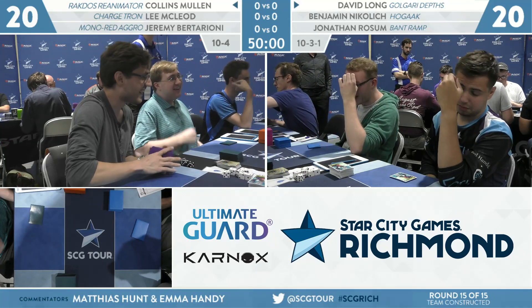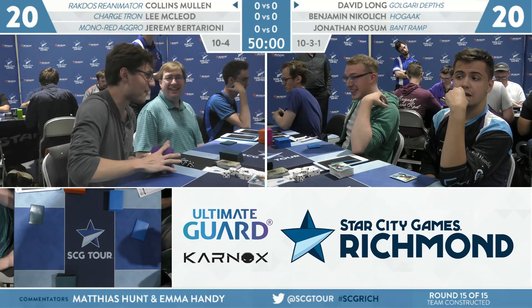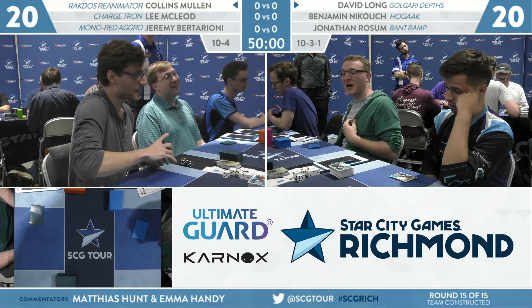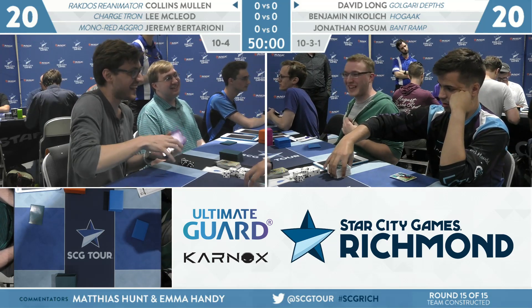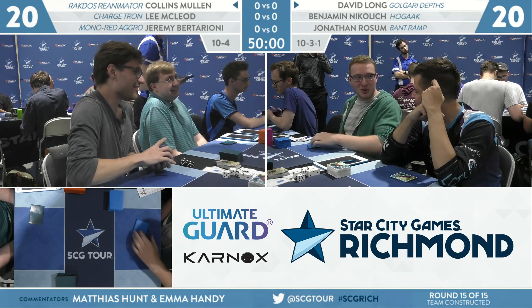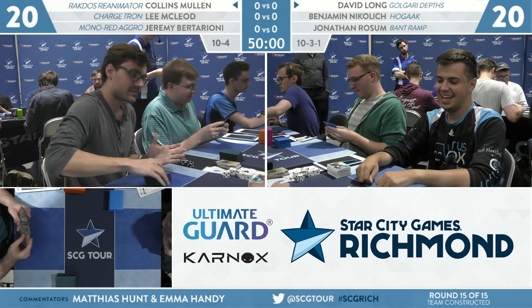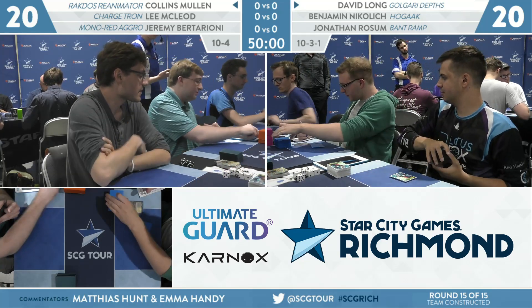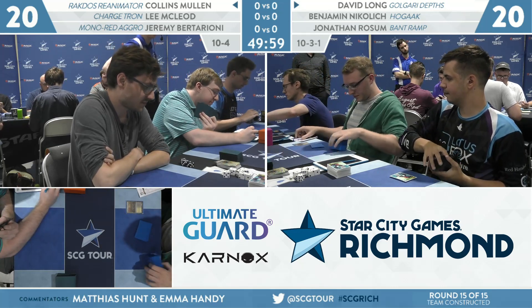Tron — if you did not get a chance to see this yesterday, the cards you're probably going to have to look up are Surge Node and Core Tapper. These are cards that let you generate a ton of mana in conjunction with Everflowing Chalice and Astral Cornucopia. Over a few turns, they kind of do the Tron thing where you go: one mana, two mana, 30 mana. Look at that — it's perfect.